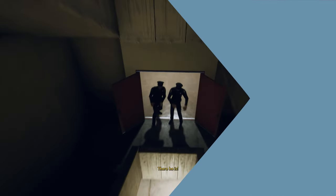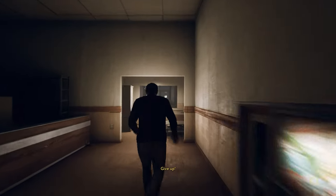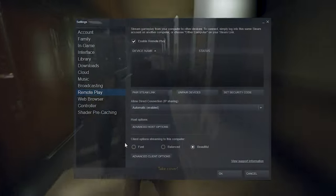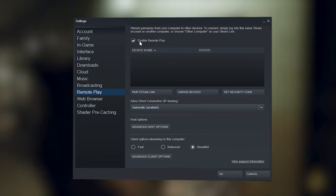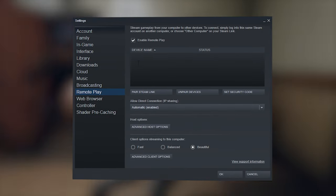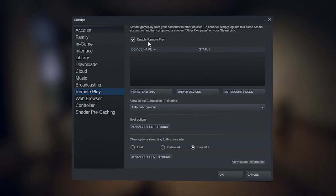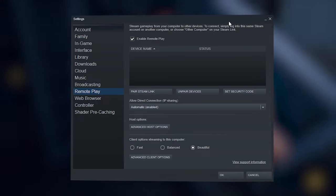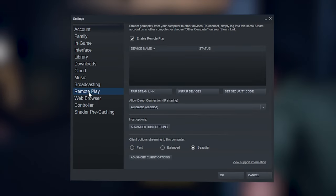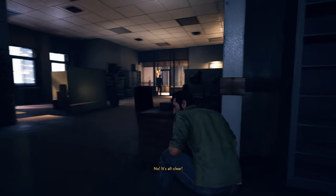Now I want to talk about some of the problems and issues you may have trying to play through remote play. The first thing is it's important that you go under Settings, then Remote Play, and enable remote play. If you don't have this enabled, you will not be able to play through remote play together. I think it's usually on by default, but if it's not, just go there, click enable remote play, and it may work.